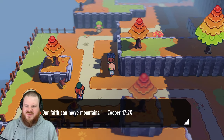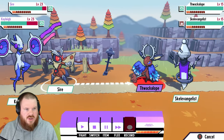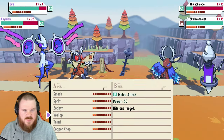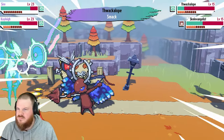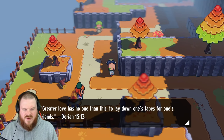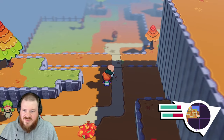A double battle — 'our faith can move mountains'. Cooper, 1720. A Skelevangelist. We're going to wallop the Thwackalope first — good first round. We're going to wallop the Skelevangelist and use Sonic Boom. 'Greater love has no one than this, to lay down one's tapes for one's friends.' Dorian, 1513. This Dorian character — he seems like a cult leader, which makes sense.